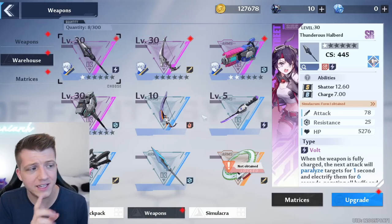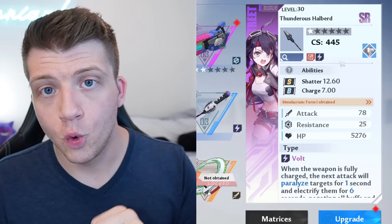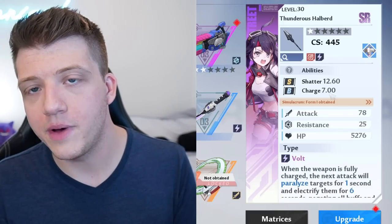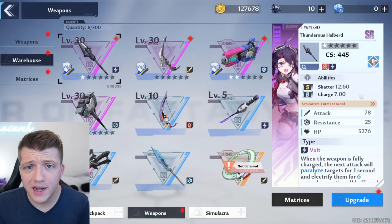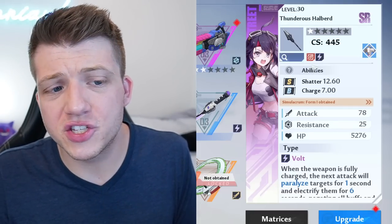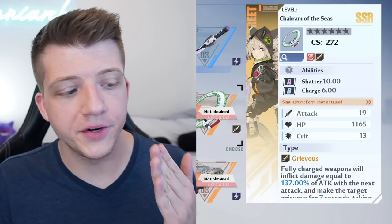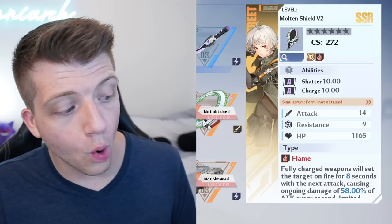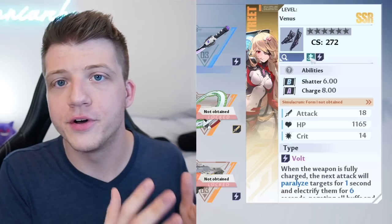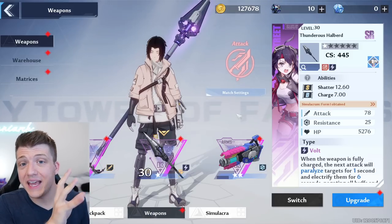Since different weapons have different elements, let's circle back to weapons. Weapons have four key things to consider: resonance, elements, shatter value, and charge value. A weapon's resonance is the role it plays in your weapon lineup — DPS (red), defense (yellow), or support (blue). This is literally just the holy trinity that every MMO has: damage, tank, and healer — same thing here.